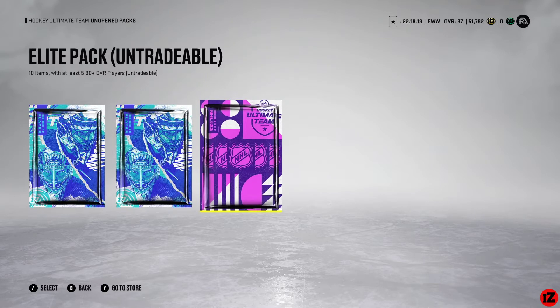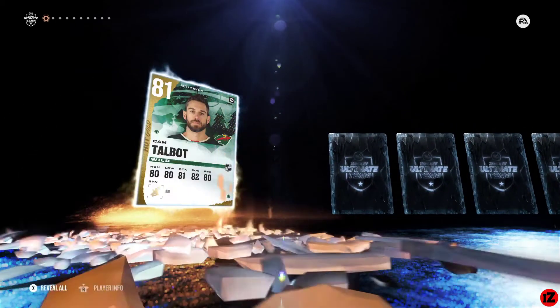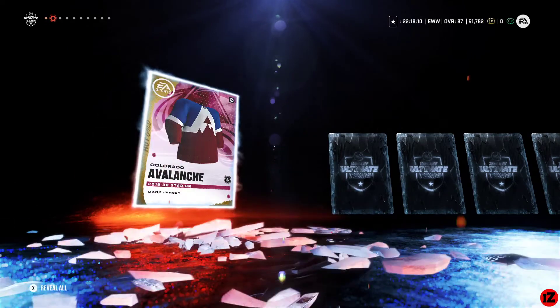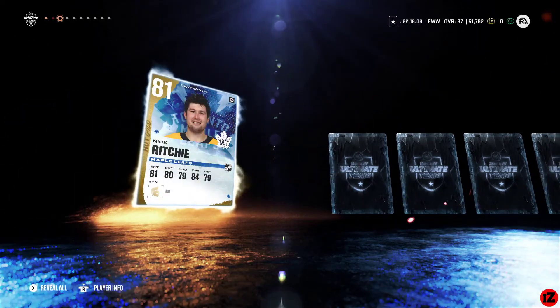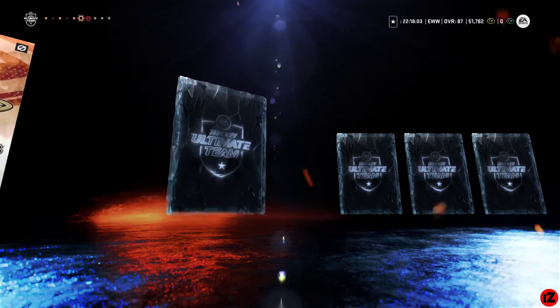Still doesn't beat last week's though. Let's rip open our final elite pack — Nikita Kucherov, Nikita Kucherov chant from chat — Eric Comtois. Okay, not too bad.